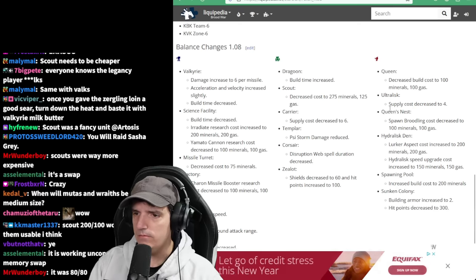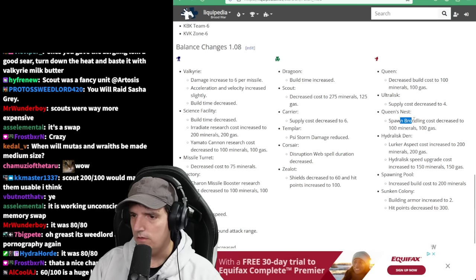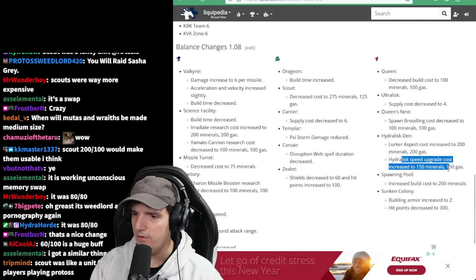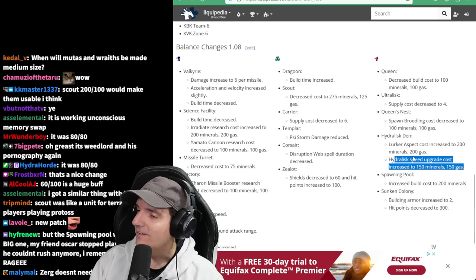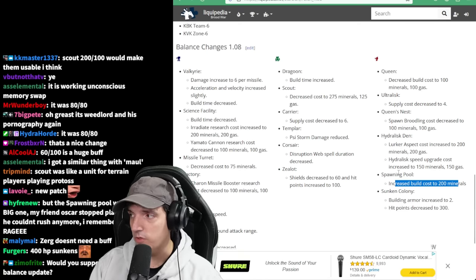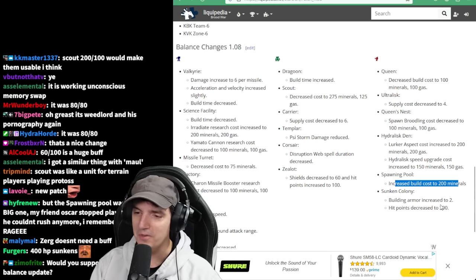Queens became cheaper. Ultralisk supply down. Spawn Broodling cost decreased. Lurker and Hydralisk speed upgrade increased - wow, imagine if they hadn't done that, it would be even harder. Spawning Pool went up to 200 from 150. That was really important. Four pools were insane - you'd lose all your SCVs every time. It was such a strong build, and you couldn't even micro back then. No one could move.